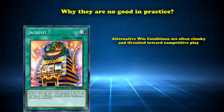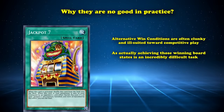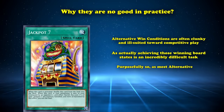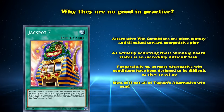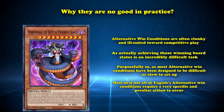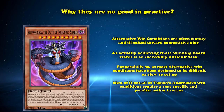In practice, however, alternative win conditions are often clunky and ill-suited towards competitive play, as actually achieving these win board states is an incredibly difficult task. Purposefully so, as most alternative win conditions have been designed to be difficult or slow to set up to prevent them from being used to FTK your opponent before they have a chance to play. As a result, most — if not all — of Yu-Gi-Oh!'s alternative win conditions require a very specific and peculiar action to occur, or need multiple turns in order to actually win the game. This makes them inherently awkward to use, as they often require a whole deck built to facilitate them, rather than something achieved naturally through normal gameplay like a standard win condition.